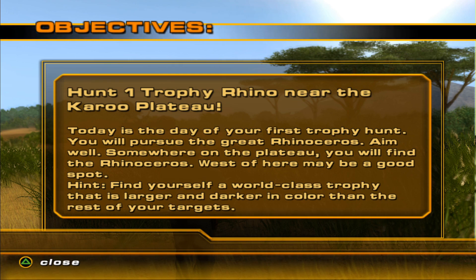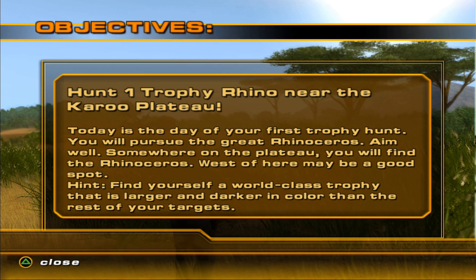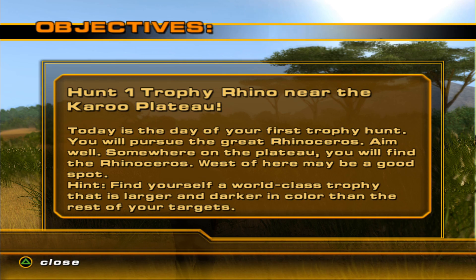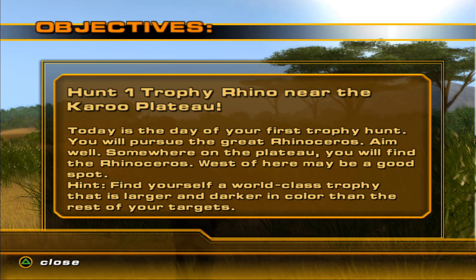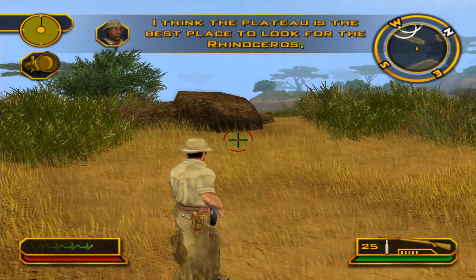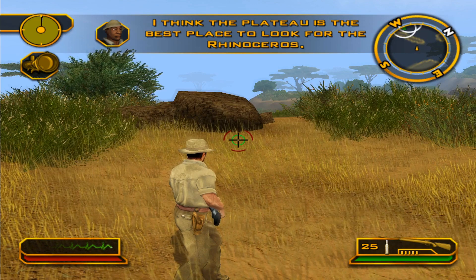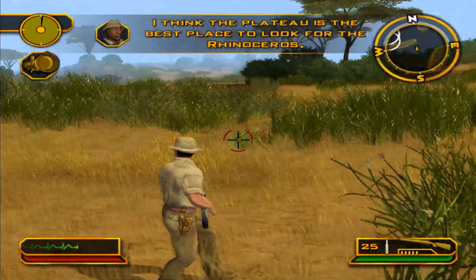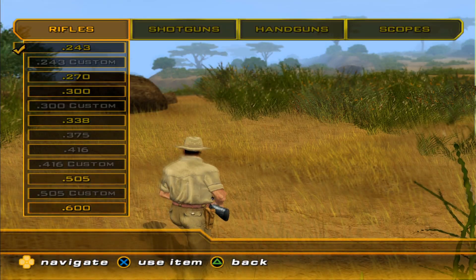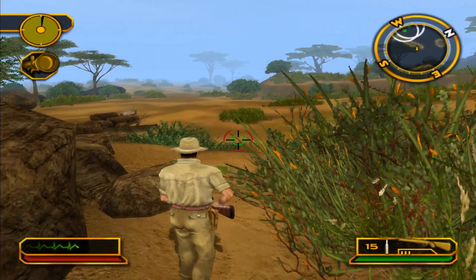First trophy hunt. West of here might be a good spot — world-class trophy, larger and darker in color than the rest of the targets. So we can't just kill the first one we see. The gun is a 505. There's an open area to the east, but there's nothing to the east of here so I can't listen to him. We're going to grab this 505, and there's plenty of rhino right here.